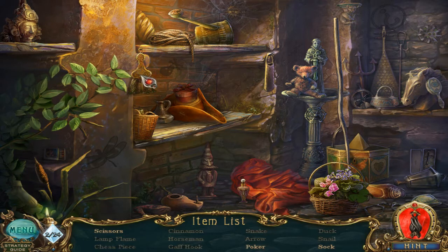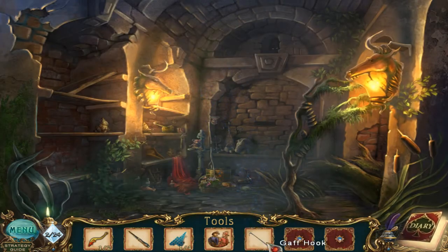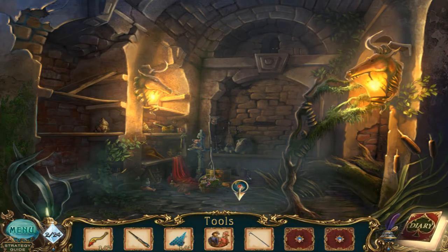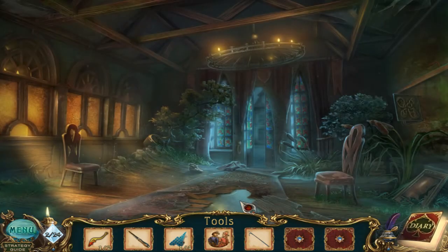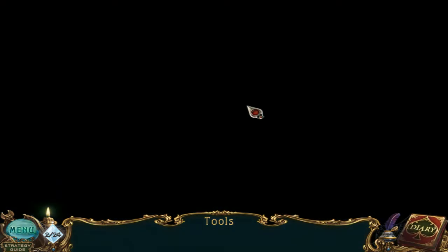That's one pair of scissors. That's the other one — a little bit tricky. Poker? I don't really know what it is referring to. Oh, is that the poker? Yes, it is. So now I can go for the sock. It wasn't hard to find, actually. Gaff hook. I don't think I can interact with anything else in here. I have to be backtracking very often because new hidden object scenes are going to get activated after I perform certain actions in the game itself.